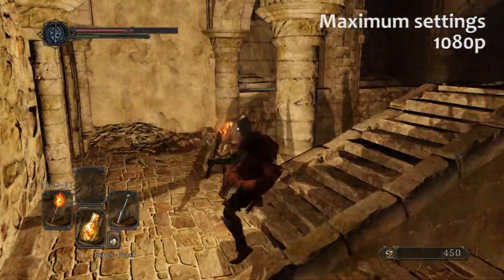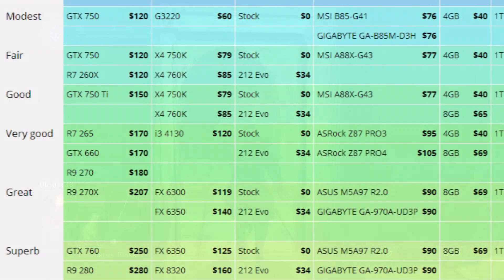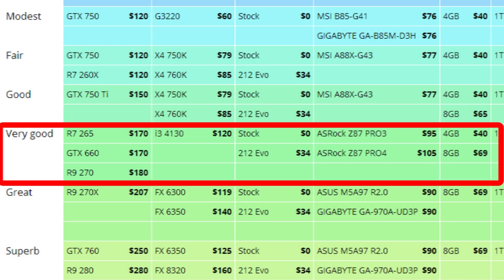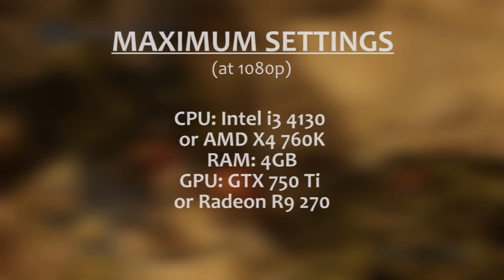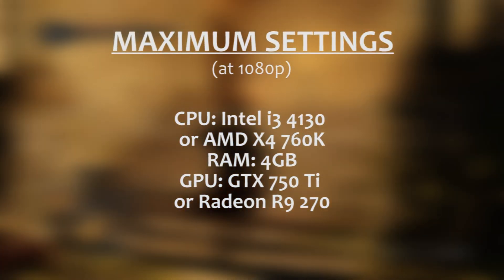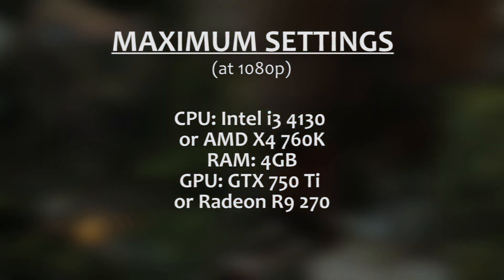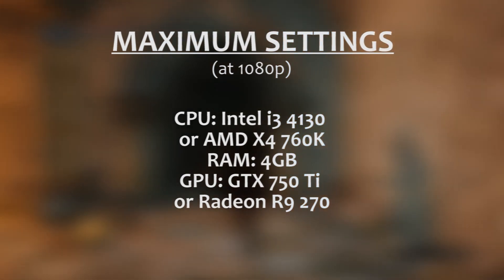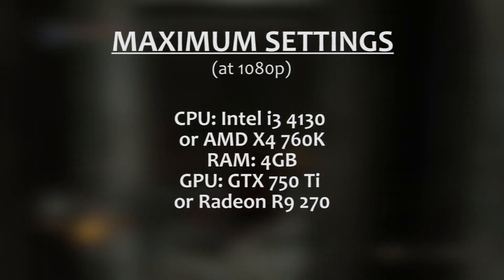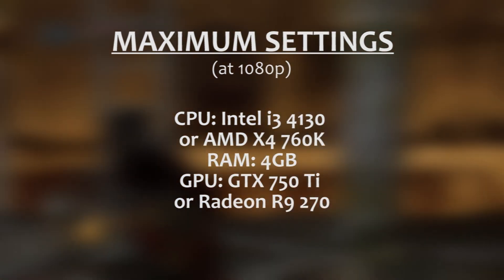To guarantee running the game at a smooth 60 frames per second at maximum settings on 1080p, we're going to recommend builds starting around the Very Good tier, which looks something like this. For the CPU, we'd recommend something comparable to an i3 4130 or an X4 760K, 4GB of RAM, and a video card with 2GB of video RAM, like a GTX 750 Ti or an R9 270. These specs are right around the baseline we'd recommend for running the game at a smooth 60 frames a second on all the highest settings.